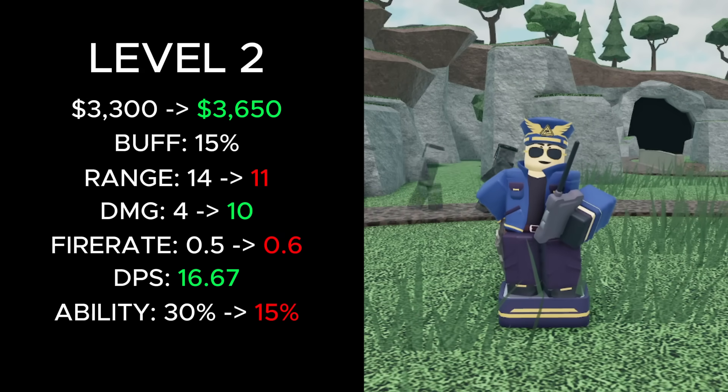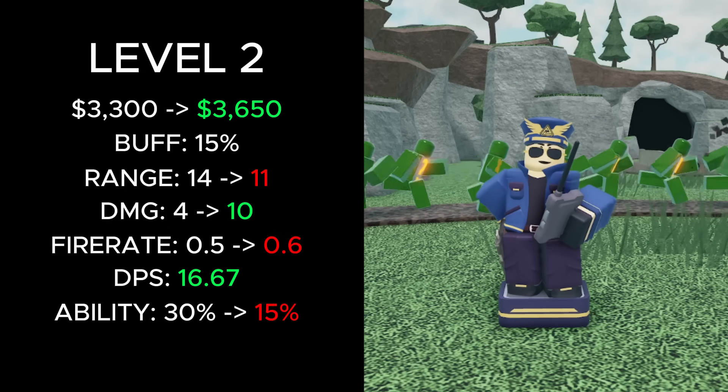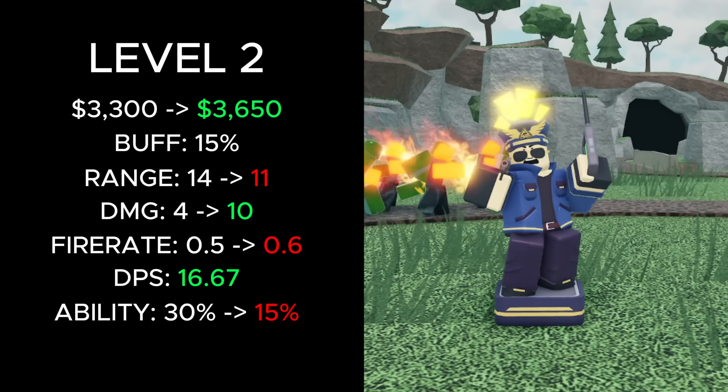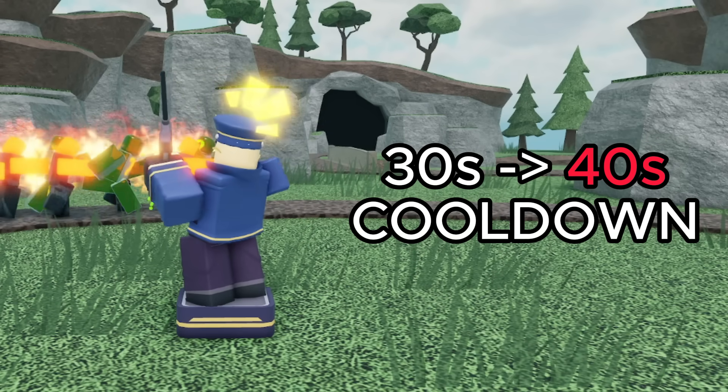At level 2, its total cost increased from 3300 to 3650 cash, and its range decreased from 14 to 11. Its damage increased from 4 to 10, its fire rate increased from 0.5 to 0.6, and its ability buff was reduced from 30% down to 15%. On top of that, the ability now has a cooldown of 40 seconds instead of 30.